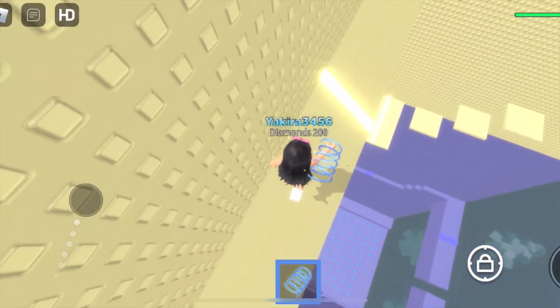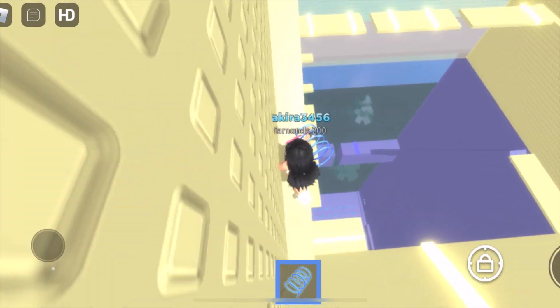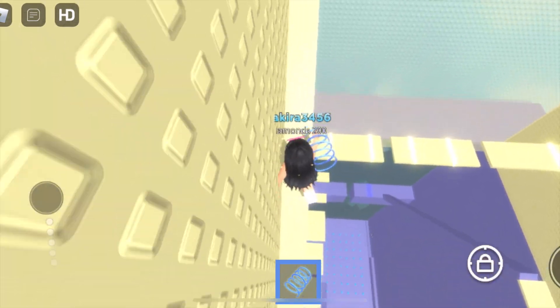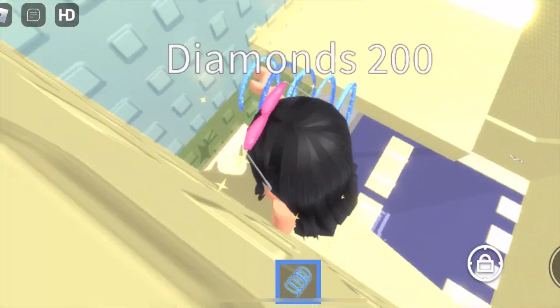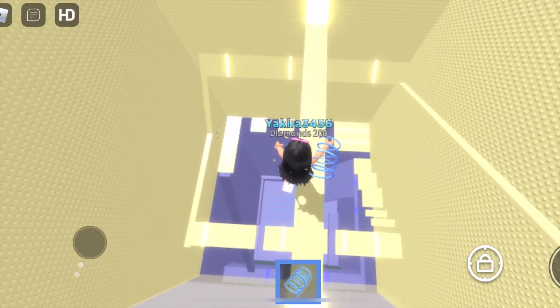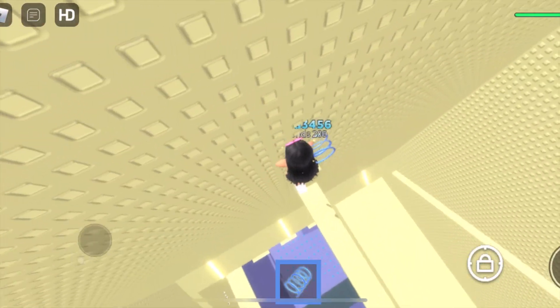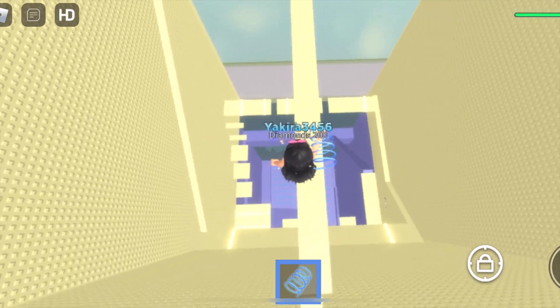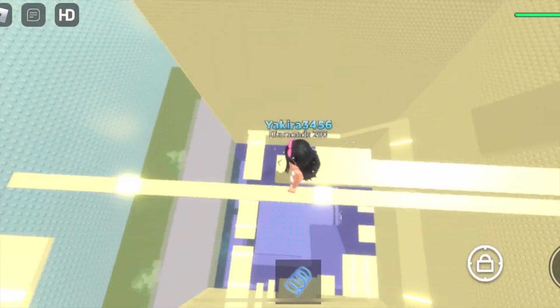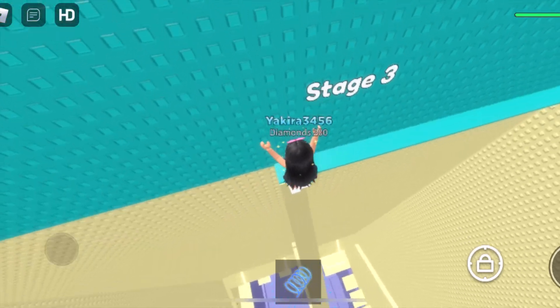This stage is like a buttermilk color — it's like the color of butter but slightly darker. Butter is lighter than this, but this color is not necessarily pastel; it's pastel but also not very light. It seems like we're almost done with this stage because the stages in this game are very short.